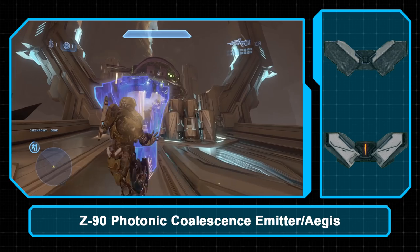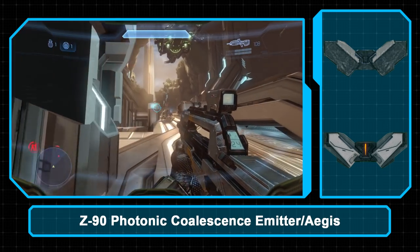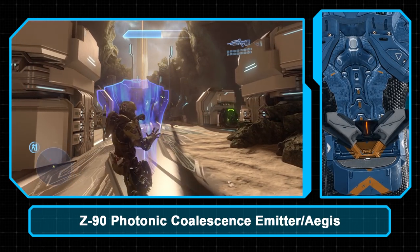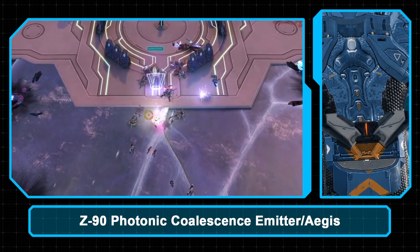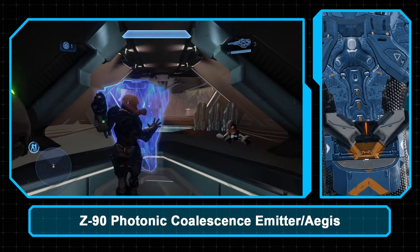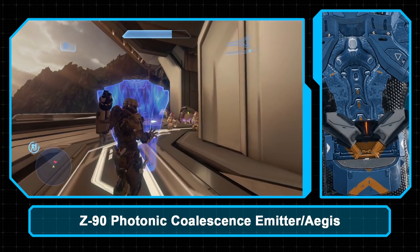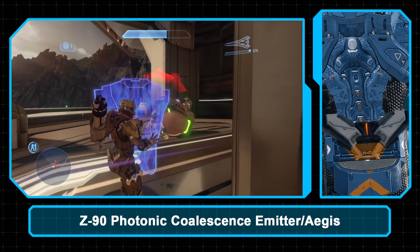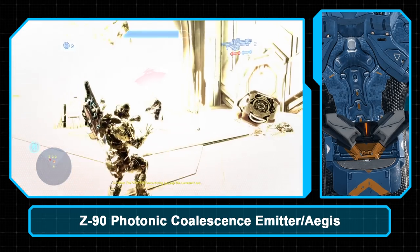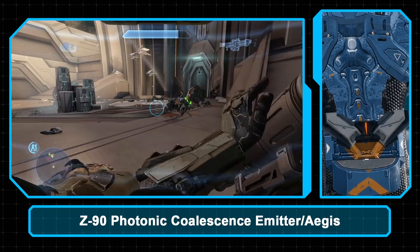The Z-90 Photonic Coalescence Emitter — also known as the Hardlight Shield — is another armor ability of Forerunner origin, though widespread UNSC use only came after encounters with Prometheans on Requiem. Similar shield technology was encountered during the Battle of Draetheus V in 2554. After the Promethean awakening, hardlight shields would see common use by both Promethean enemies and Spartan operators. The hardlight shield works by fusing photons into a dissipative barrier — once activated, it blocks most incoming fire for a time, but will dissipate after a period or if too much damage is taken, not unlike Mjolnir shields, after which the module needs to recharge.